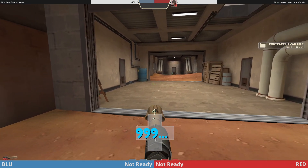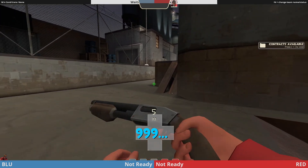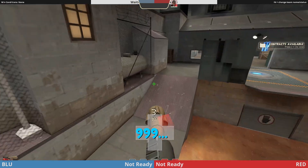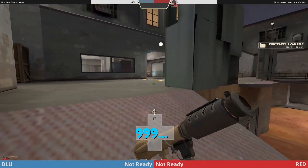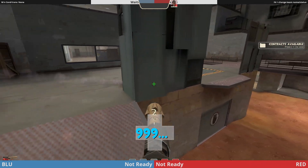It would be better if your roamer watches this, and both scouts and your pocket walk through here. Your scouts are just going to play back with your medic and deny bombers while your pocket walks forward and gains information. He's going to shoot all his rockets to check hiders.